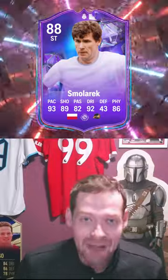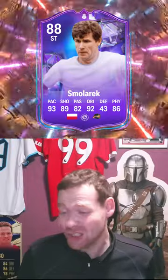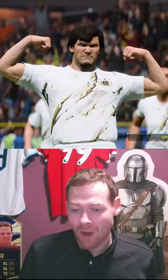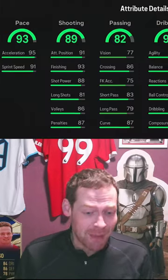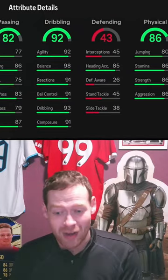My review of Fantasy FC Smolorek. What a great card this is. Firstly, just look at the size of the man — he is a big, big boy. But not only that, look at his base stats initially: great dribbling, great shooting, great pace, great physicals.